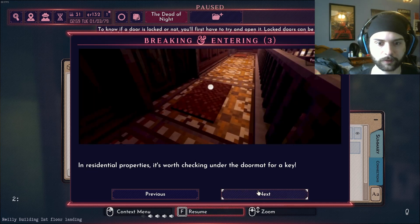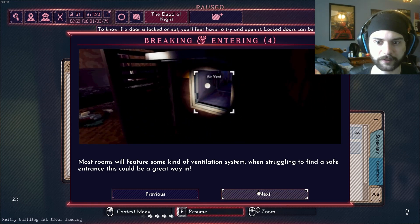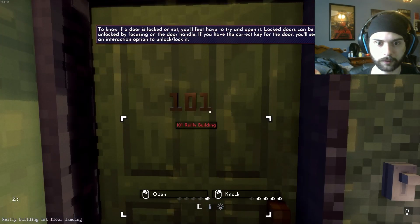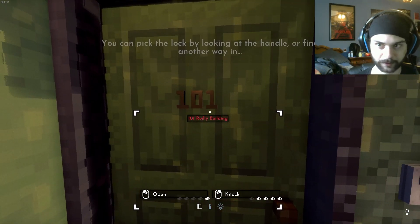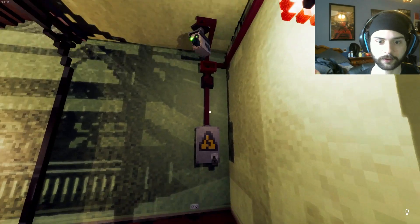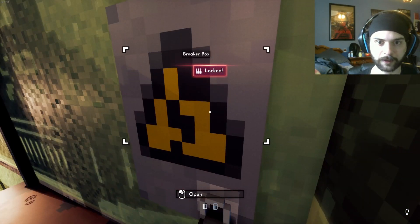You can find trace of red wires. It's worth checking for doormats, ventilation. Or you can just break the door down. Anybody home? Hello? Anybody? 2:57 AM, 101 Riley Building. Another way in. Is there any security? There is, but we can just do a little bit of trolling. Alright, we've got to lockpick it.